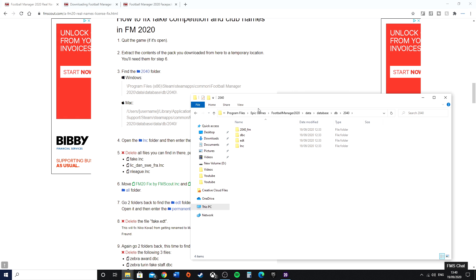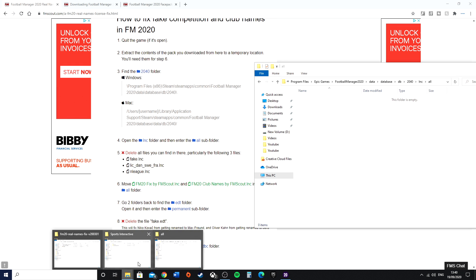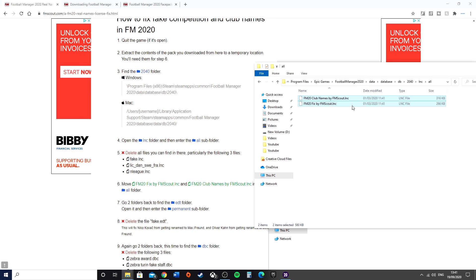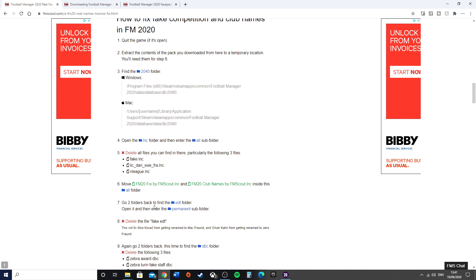That's how you get to it through the Epic Games folder tree. You then follow this process: go to the Ink folder, then the Sub All folder. You need to delete all the files in here — select them all and hit Delete, and they're gone. Then go back to your Real Names Fix folder, take the two files there, drag them across and drop them in. That step is done — those files are now in the All folder.